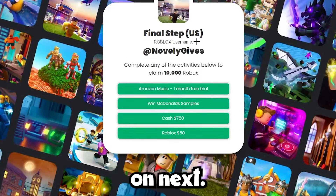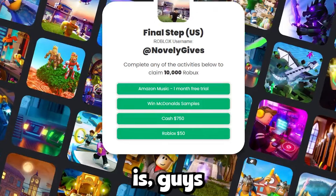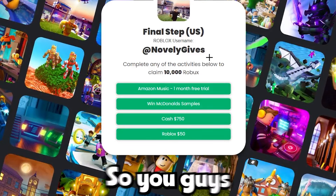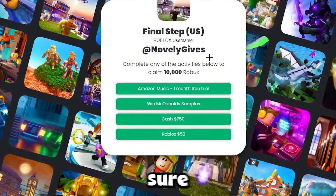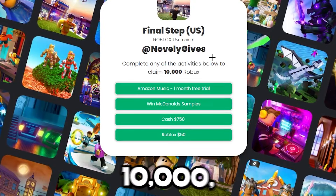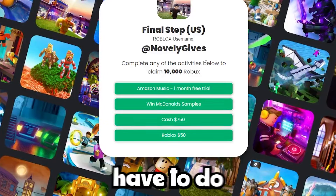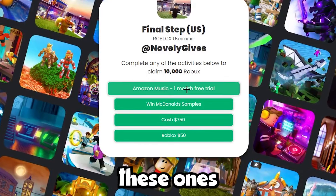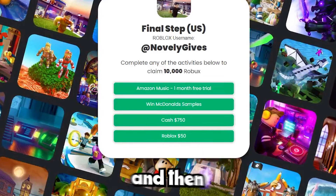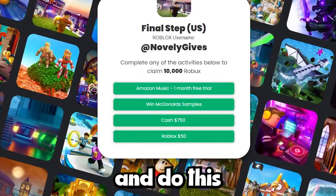Click 'Earn Robux,' type in your Roblox username one last time, and click Next. The website link is also down below in the pinned comment so make sure you click the link from there to ensure you're on the right website. It says 'Complete any of the activities below to claim the Robux' — whatever amount you picked. All you have to do is fill out whichever activity you want, answer the simple questions and do the easy tasks, which should only take five minutes, and then it will redirect you back to your Roblox account with the Robux.